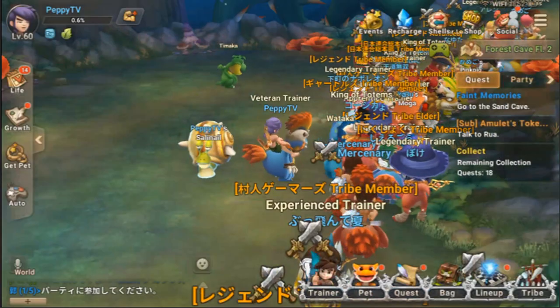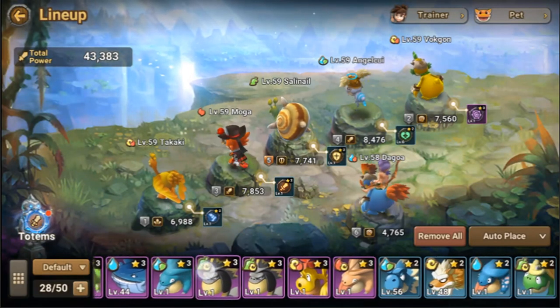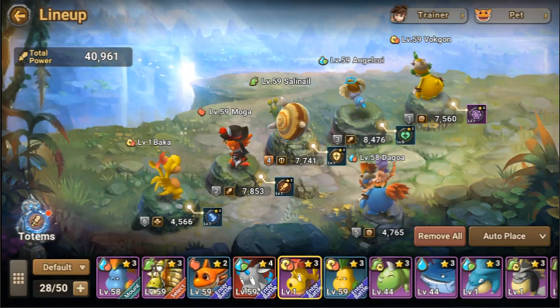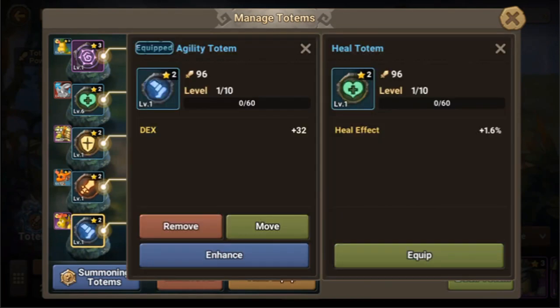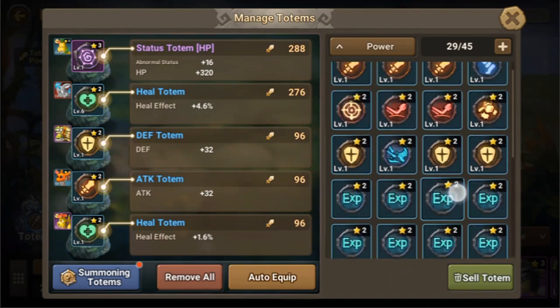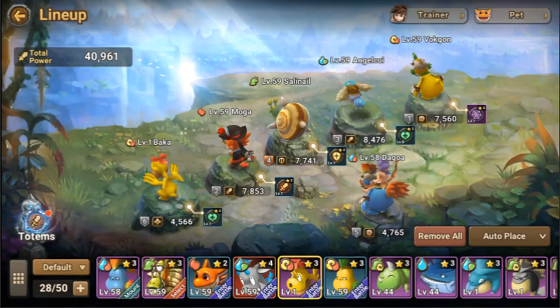Let's replace our lineup with the Baka — here it is. Let's replace our Takaki, and we probably need to replace our token as well with a Heal token. Tokens are important, guys, especially if you want to make your pets stronger. Just make sure you use the correct token for each pet in your lineup. I'll be discussing that in another video, so hopefully you'll look that up as well.